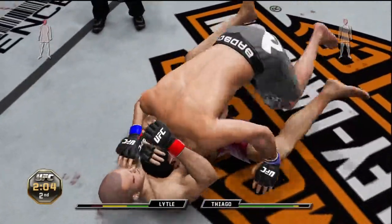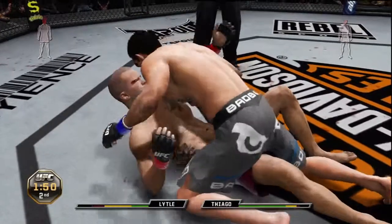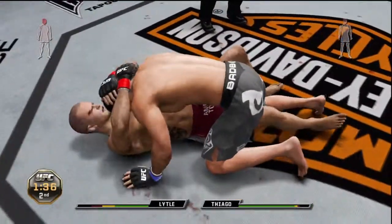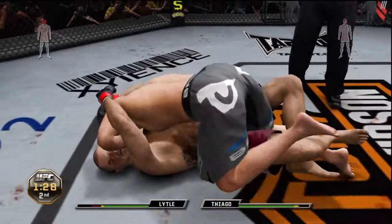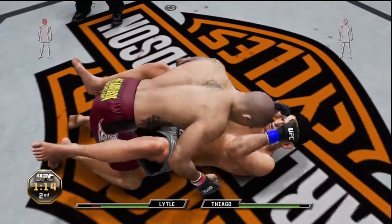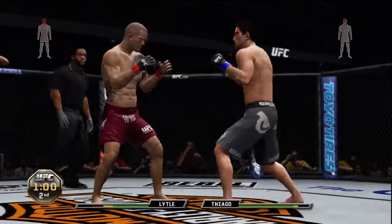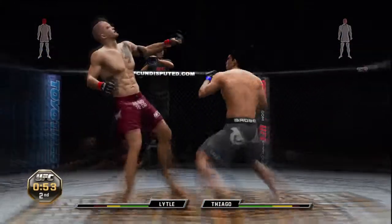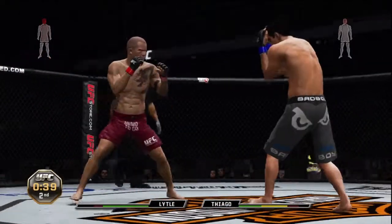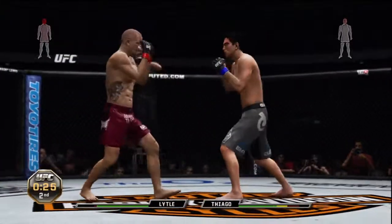He ate that one. Two minutes remains in the second, and he gets reversed. Postures up. 90 seconds remains in the second. Oh, reversal! Pushing his opponent away, oh he lets him up — beautiful hook over the top, oh beautiful combination, he's hurt! Oh, he recovers. Tiago's pace has slowed down here. The crowd again chanting for Chris 'Lights Out' Lytle.